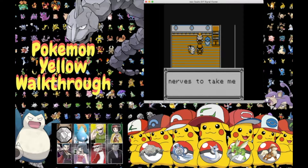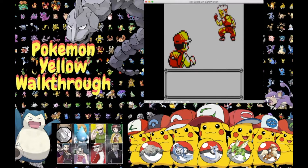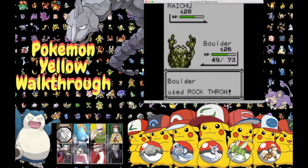Ten hut! Welcome to Vermillion City Gym! Lieutenant Surge says: 'Will you look at that — a pin-sized challenger! You've got big and brassy nerves to take me on with your puny power. A Pokemon battle is war — I'll shock you into surrender!' Finally, ladies and gentlemen, we made it to our third gym battle. Lieutenant Surge sends out Raichu! Boulder, let's see what you got — we go for Rock Throw and Boulder lands it!